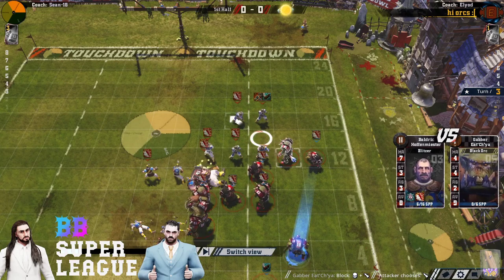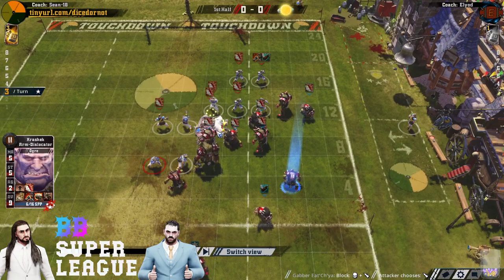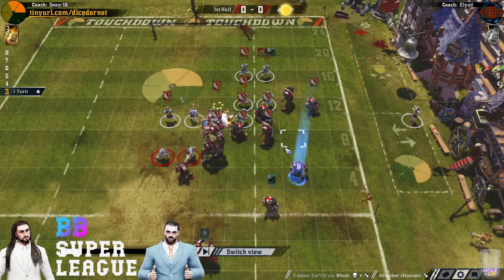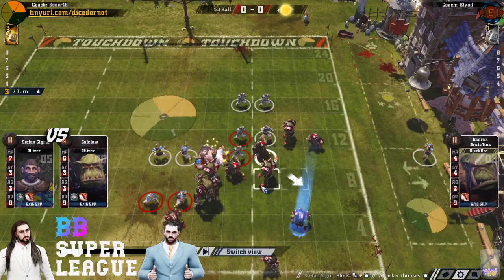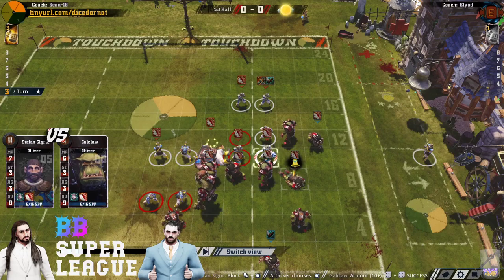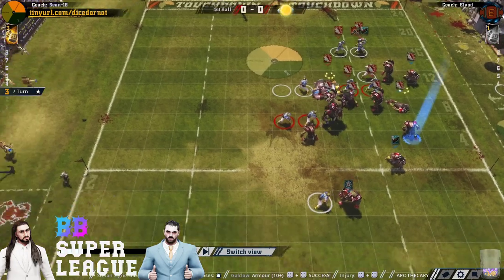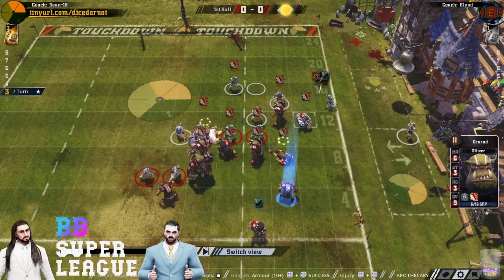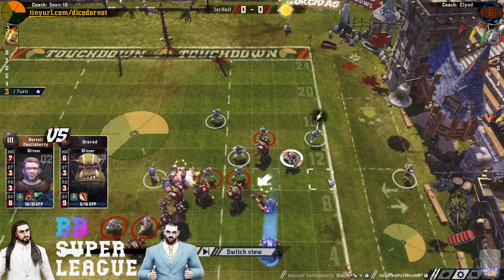That was a super dangerous block — if that had been a 1-in-9, it would have been all over him. That was a huge stun on the Orc, out for a turn. Really nice result. He's obviously the one counter to the strength advantage the Orcs have here. Well, that's certainly another counter — just a random removal. But instant Apo. He's got 13 players and the Apo, so he can just Apo the first KO, no problem. It's so ridiculously important to this drive — a guard blitzer. You've got to Apo there.